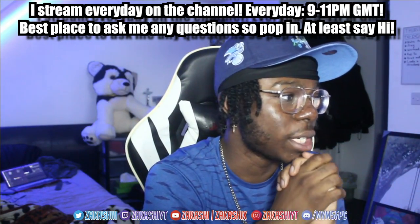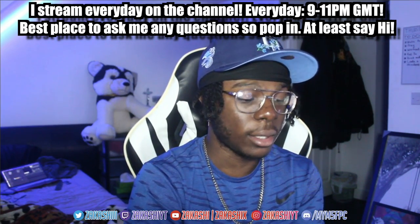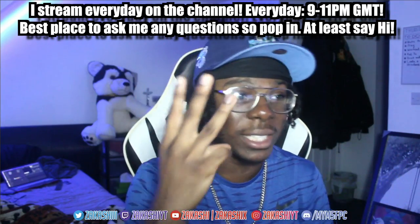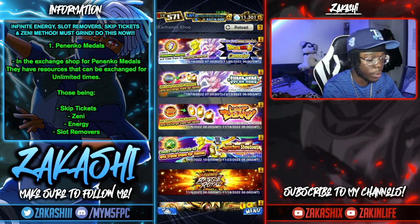Let's get into the core focus, which is how you can get the infinite resources — Zeni, energy, and skip tickets as well. All three, the big three resources in Legends probably. The first place I'm starting is the exchange shop, because I'm sure you guys are familiar with the Penenco medals.